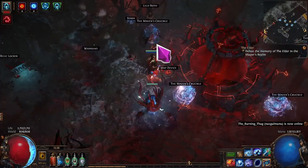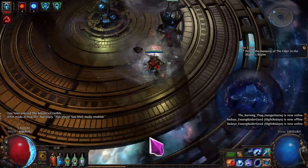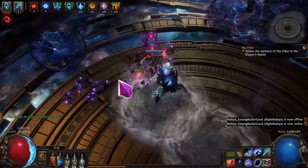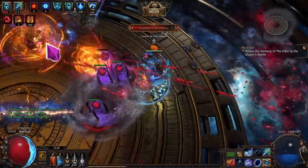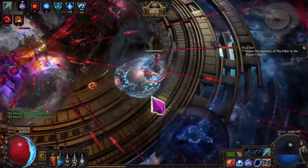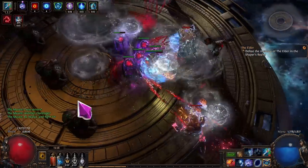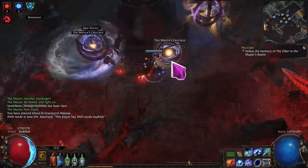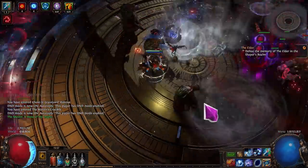Second question I get a lot is when to switch from spark totems to freezing pulse totems. Good news is that spark totems are super strong in the campaign. A lot of the campaign bosses have little rooms that are kind of small arenas, which really benefits spark totems because your sparks hit the walls, come back at the bosses, and it does so much damage. At that point, freezing pulse and ice spear just don't have as much damage as spark totems. So use spark totems all the way through the campaign - that's what I did - and then right when you get to maps, take a good 15-20 minutes, sit down, and switch over to freezing pulse ice spear.